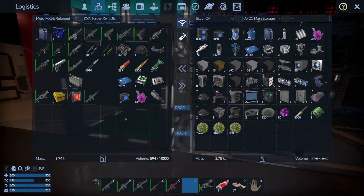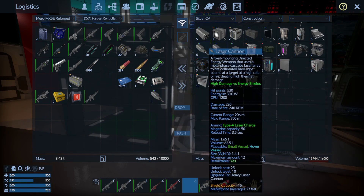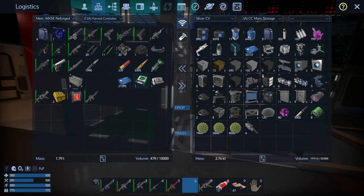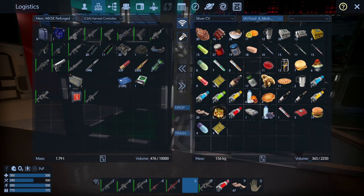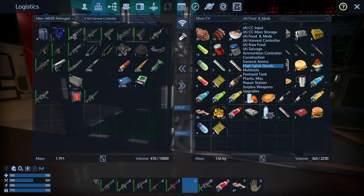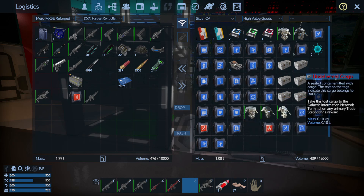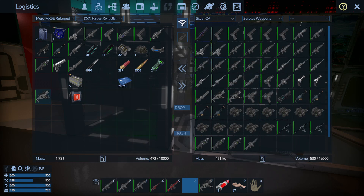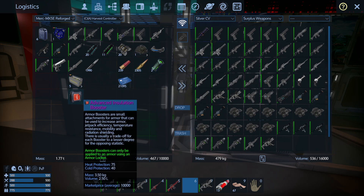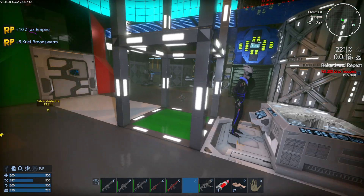We're finishing the offload. We've got quite a few laser cannons — I'll put them in there for the moment. Food and meds in there. We've got five value goods that can go in the goods container, hacking software in there. These are the containers I want to trade — surplus weapons can go in there too.